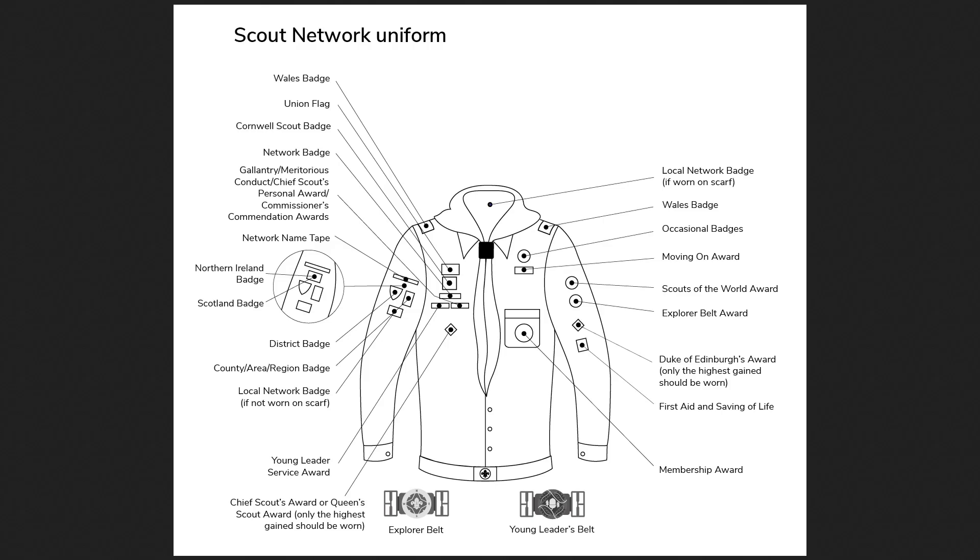Sea Scouts and Air Scouts exist — if you're a Sea Scout you wear a peaked officer's cap, and if you're an Air Scout you wear a beret. You'll know whether you are one because you'll have a different coloured shirt than the standard. If you're Irish or Scottish, you can wear a kilt — check the guidance for details. If you're a member of Guides or are female, you can also earn the King's Guide Award, which goes around the same place as the King's Scout Award.